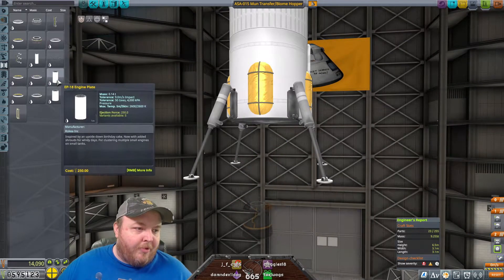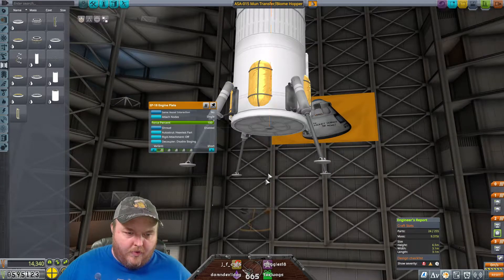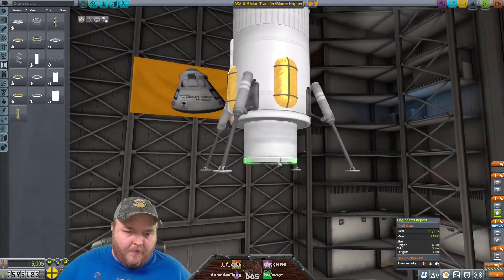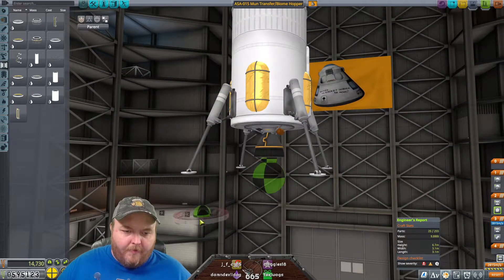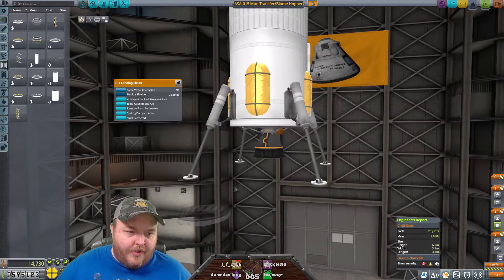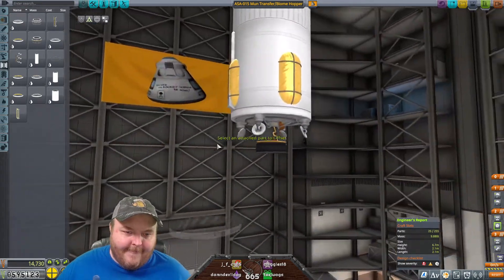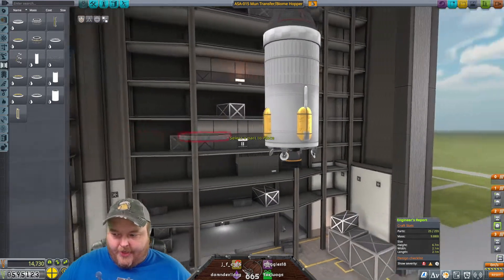We can take this off, put on an engine plate. That's too low. There we go. That's Grandparent. That's locked. Start retracting. We can put those in. I don't mind doing that. That puts us at 9.8 tons.